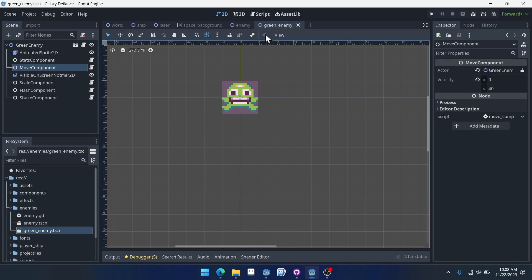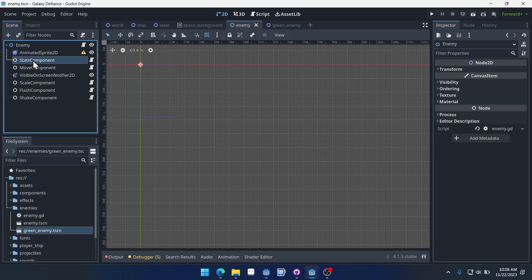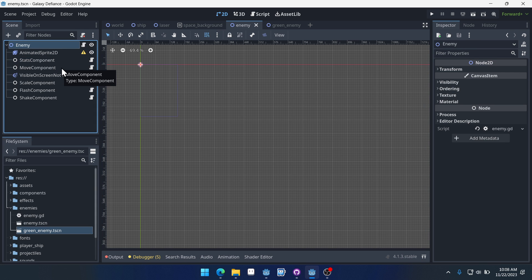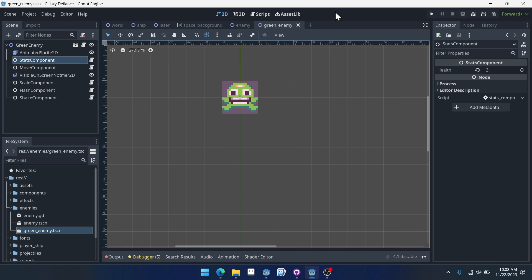It is going to need some stats, so let's go back to its stats component. This is one thing we don't want to set on the enemy template scene because we want this to be only on this enemy. So we're going to set its stats to three — that way it will be unique to this green enemy. The green enemy will have three stats. Our base enemy template, we're not even going to change the stats; we'll just leave it at one. Because when we create an inherited scene from this, we will be setting the stats for each enemy individually, just like we did with this green one.